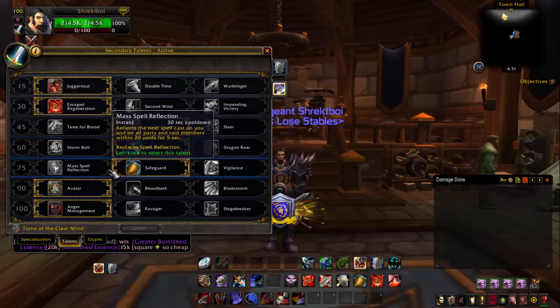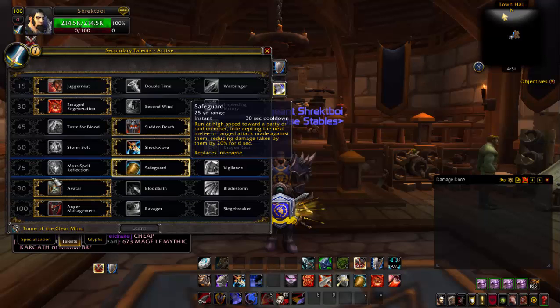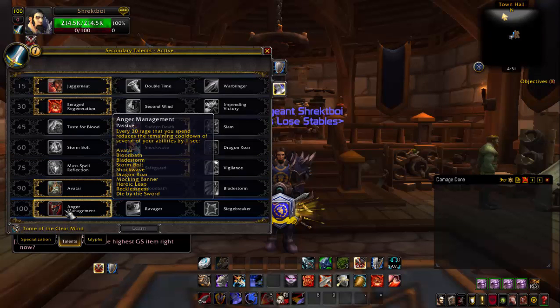Then you can choose between Mass Spell Reflection and Savecar, which are both good for their own reasons. And for the way I'm gonna show you, you're gonna want Avatar and Anger Management.